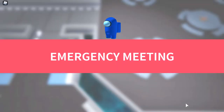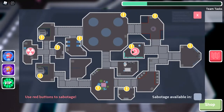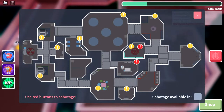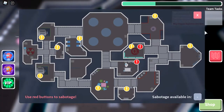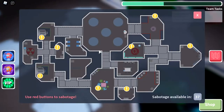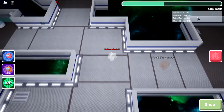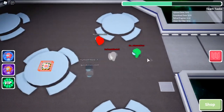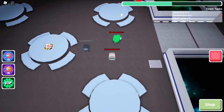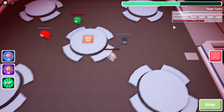Emergency meeting — and I probably got caught. Apparently I'm terrible at imposter. I can still do oxygen and everything — I might as well still be useful. My imposter teammate is AFK — that'll definitely cause us to lose. I literally can't do anything. Oh, my teammate is finally playing again. He's killing some people. I'll try and sabotage reactor once we get the chance — maybe I'll clutch it up.